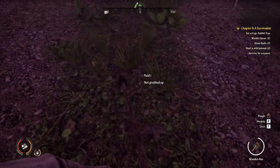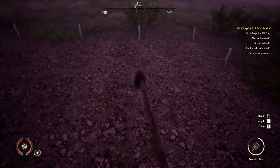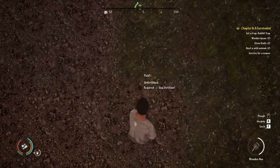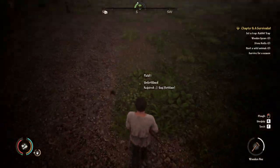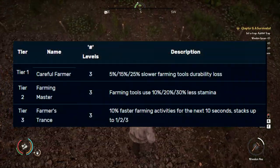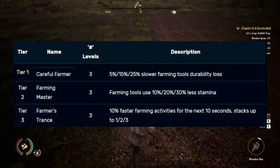I didn't want to waste any time so I spent the waking days and nights of the season plowing the plots of land, destroying them, and then re-plowing the land again. There are a few ways to increase this process in your farming skill tree, including the Careful Farmer feat, Farming Master feat, and Farmer's Trance feat.